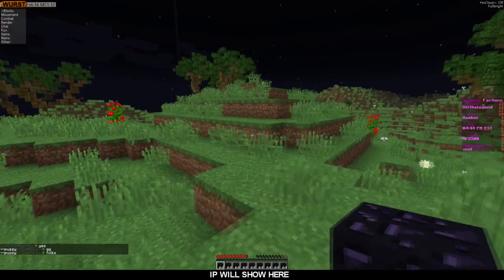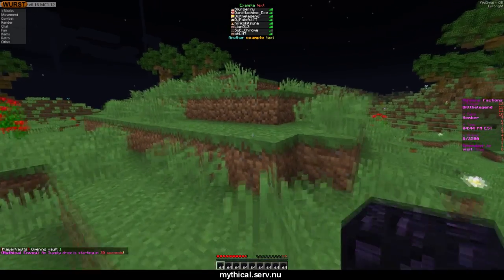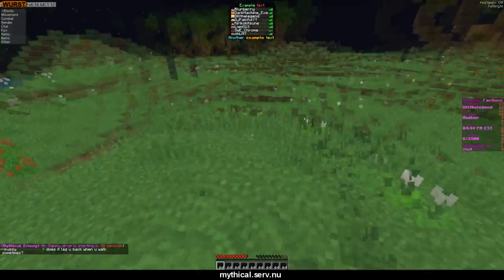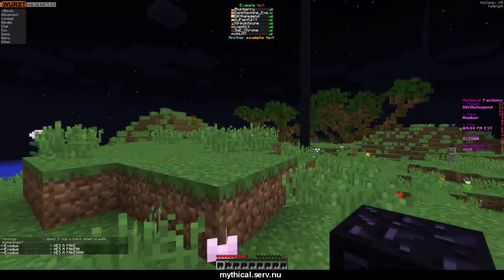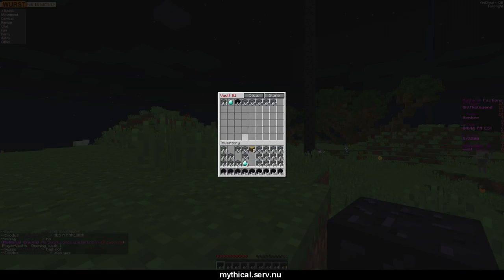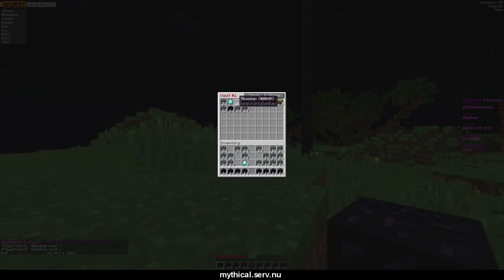Do slash pv1 and put in whatever you want to duplicate. I got all these spawners from 20smg — big shout out to him, he's on an alt right now. People are calling me fake, but yeah, what we're going to do is just put the stuff in there. Shout out to 20smg because he gave me the IP and all these spawners. Put in whatever you want to duplicate, then turn on your phase glitch and do slash pv1 again while you're glitching out.